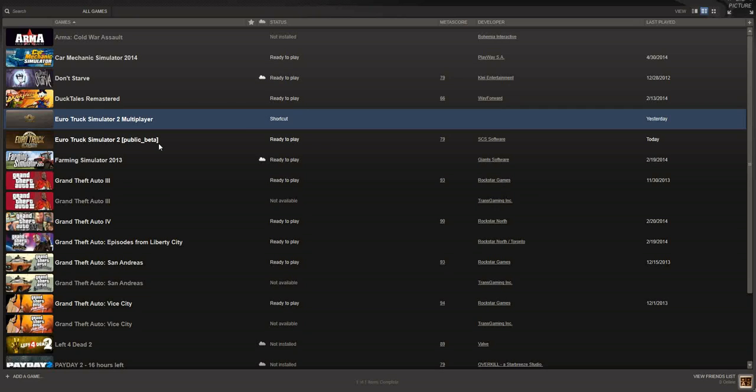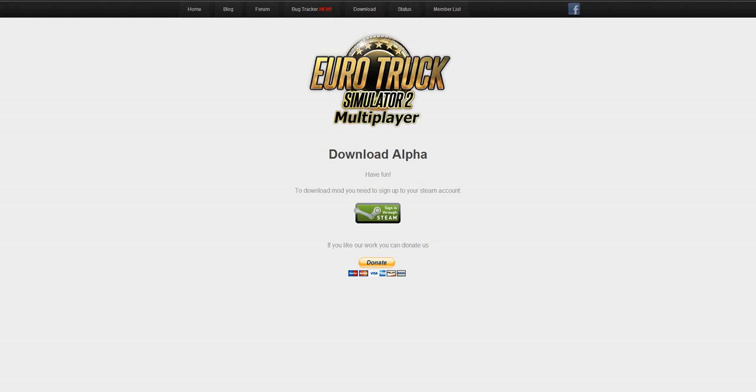That's all there is to it — it'll add a shortcut to multiplayer right through Steam. This way you have your regular single-player ETS2 and your multiplayer. You won't have to use any separate shortcuts — it's right in Steam and you can just double-click it and it'll fire right up. It's all about keeping the two versions balanced so that they cooperate with each other.